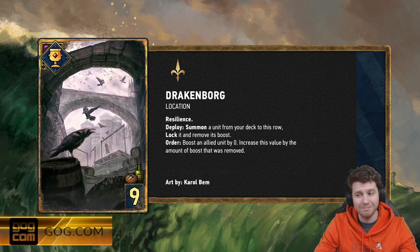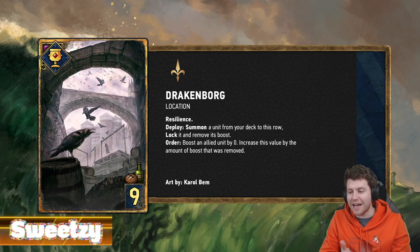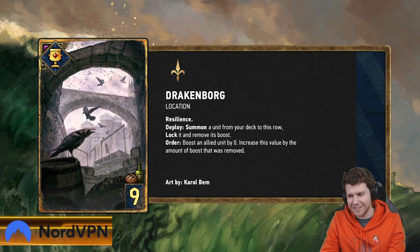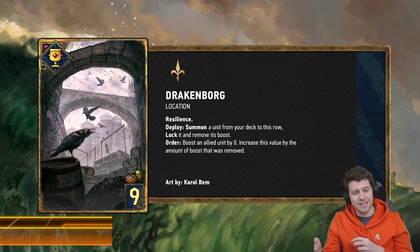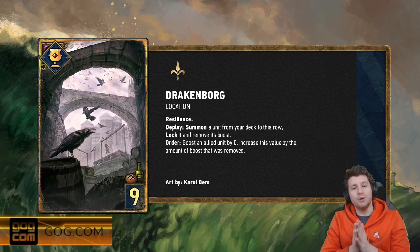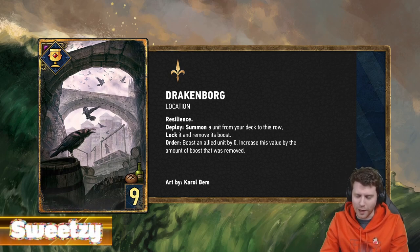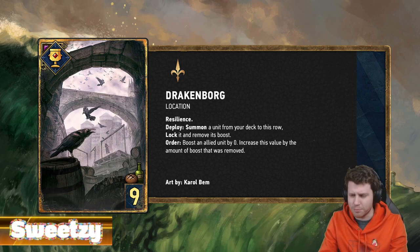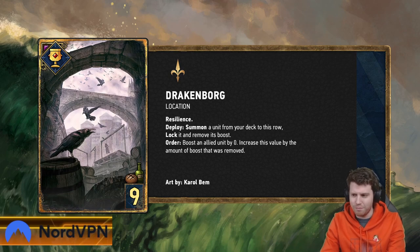Now this one — Drakkenborg. From Witcher 2, this is briefly mentioned as a prison for non-humans. Drakkenborg is a brand new location card for Northern Realms, and as with all locations it has resilience. Deploy: summon a unit from your deck to this row, lock it, and remove the boost. Well, that sounds terrible — but wait. First, I've just given a status, which would pull the Redanian Secret Service if you're running them. And remove its boost — we've already established that lots of Northern Realms lists like to buff in deck. That means the Drakkenborg keeps the boost.